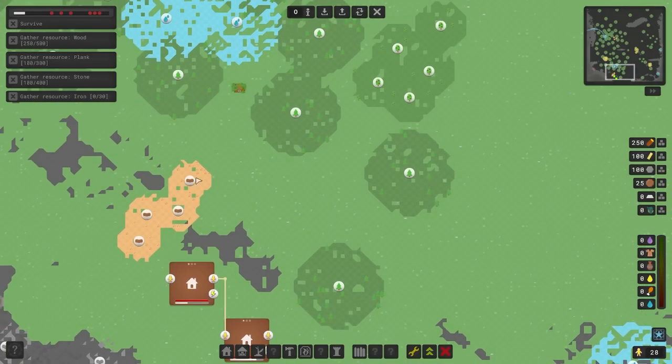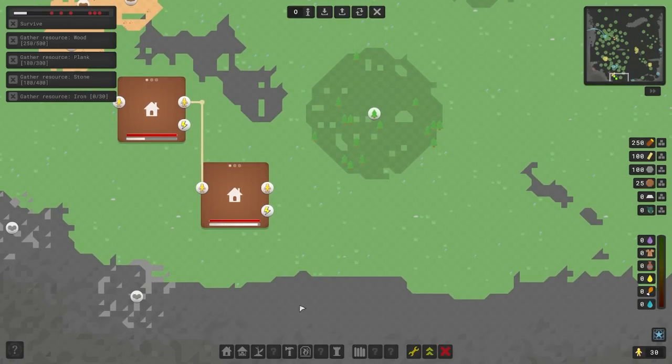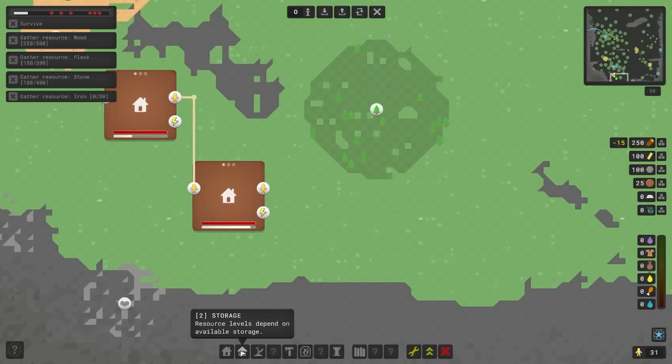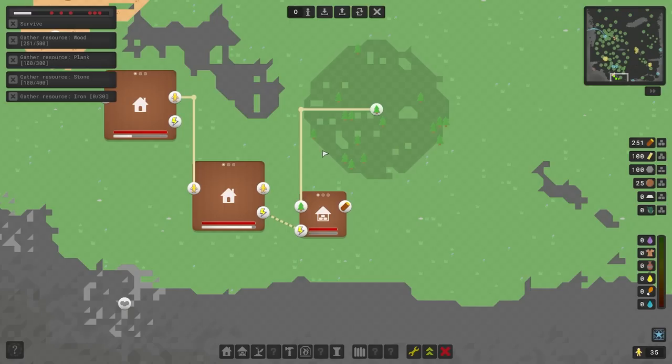We can think about getting some additional resources from the world. There are little pips on the time bar at the top - that's a bit of a time limit showing when enemies are going to start attacking us. To replenish our wood, we connect up the wood output and then connect up energy, and as long as we have energy, we can replenish our wood. It's worth noting that we need to have energy in storage before the wood is sent from the node - that is very important.